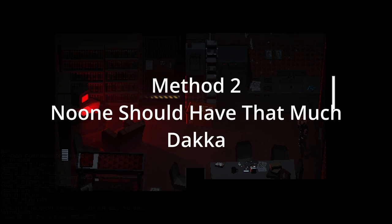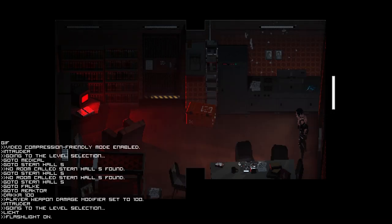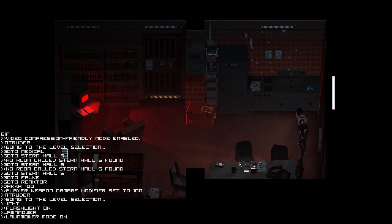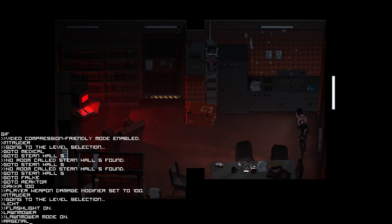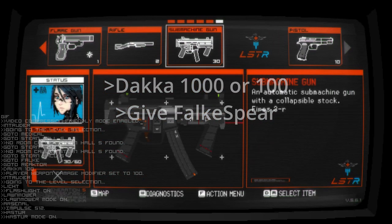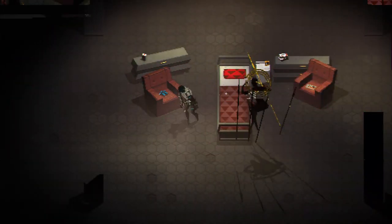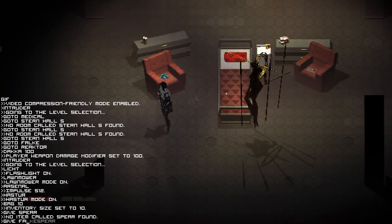Method 2: One man should not have all that power. Arsenal — check. Lawnmower — check. Breaking into Arian's house — check. Hastier — check. Sicko mode? Pulling up into the debug, we just type into the handy dandy dock of 1000. We're also going to swoop give spear. Now we cut through fault like a nice hot knife through an 8-foot-tall hellspawn butter, and every time we use one of those spears, we just swoop and there's more.